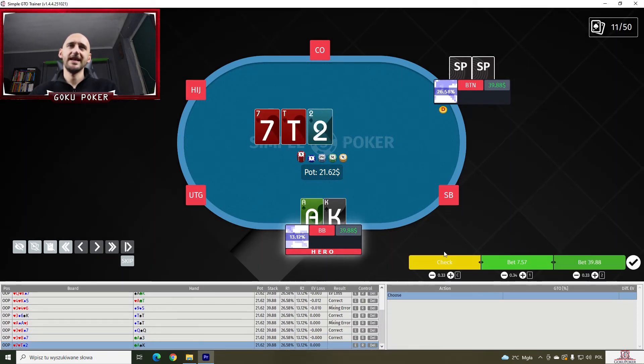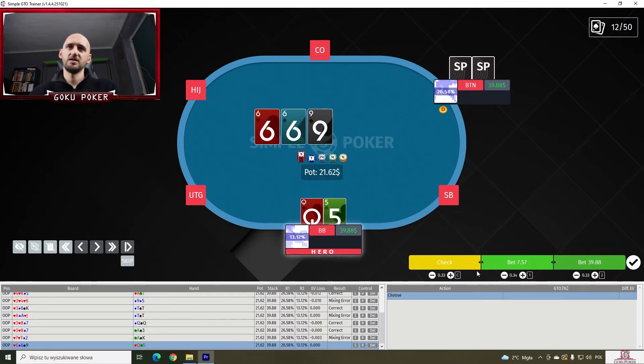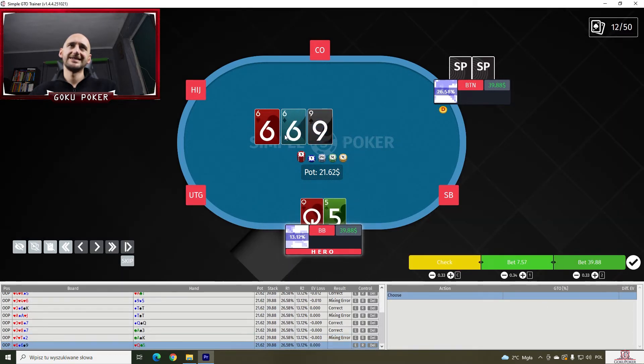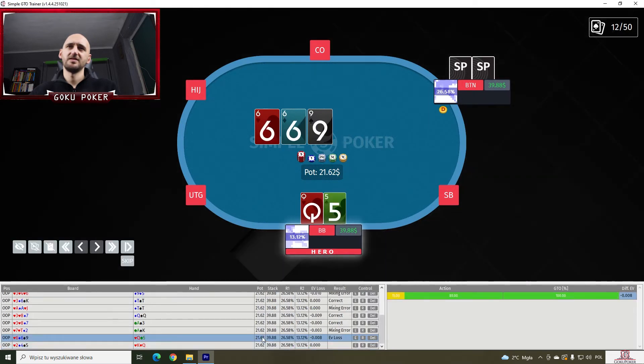Ace-King off on a 7-10-deuce with two hearts. This is probably something like 20% checking. And it's more — 33% checking. Queen-5 off on a 6-6-9. This has got to be again something like 15% checking. And it's 100% bet.